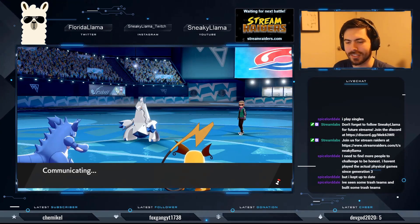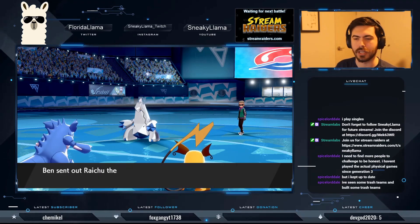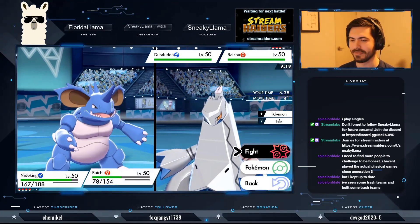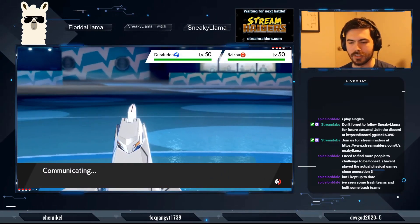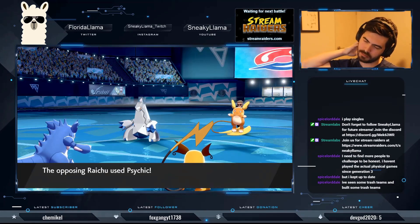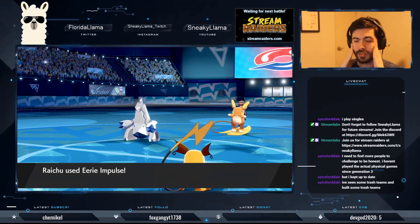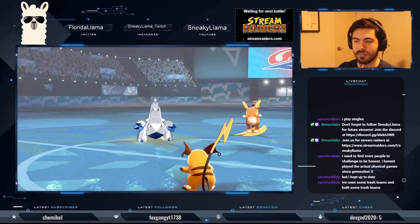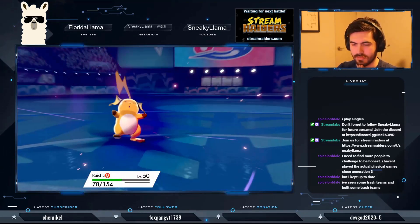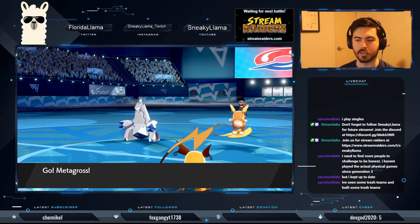He just threw Stealth Rocks at me! Once you get up to higher ranks that's when the game becomes really fun. What is this madness? I'm going to Eerie Impulse the Duraludon just in case it has some shenanigans. Oh — I messed up. I messed up! Raichu is an Alolan Raichu — it's Psychic-type, it's going to Psychic Nidoking. I saw Raichu and thought it was a normal Raichu — that was a mistake.